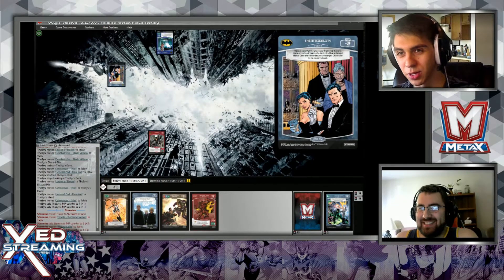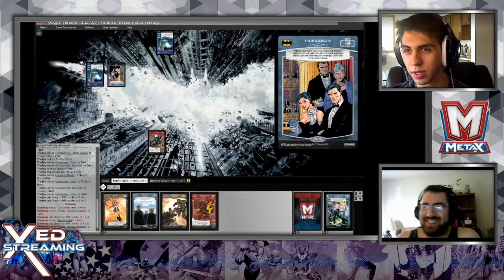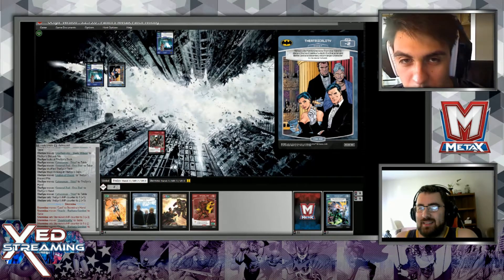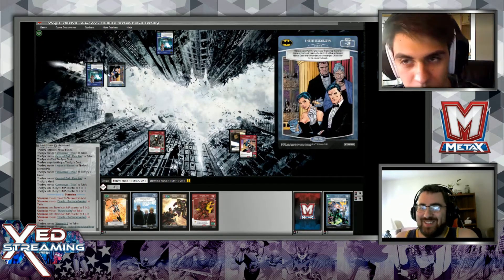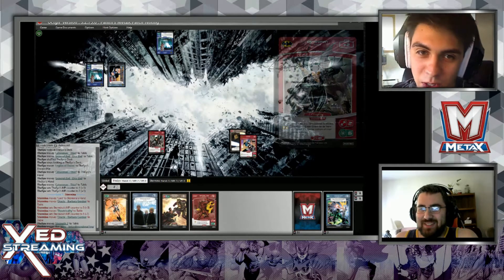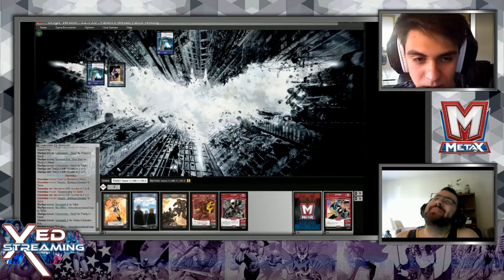I'm going to play Theatricality - reveal a Bat Family character from my hand, revealing another Oracle, to discard the top two cards of a deck. If a character and a battle card are discarded, return target character to its owner's hand. I will target you - oh no! I'll target Catwoman.